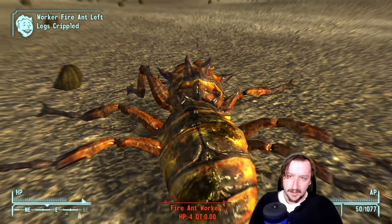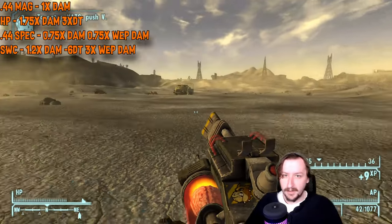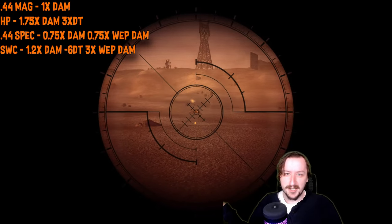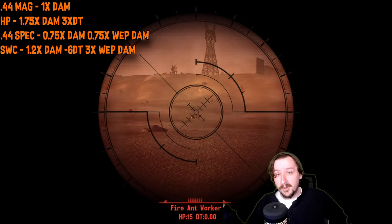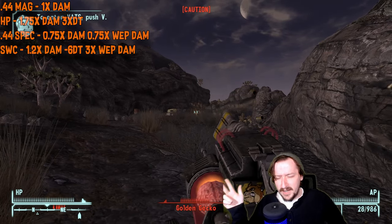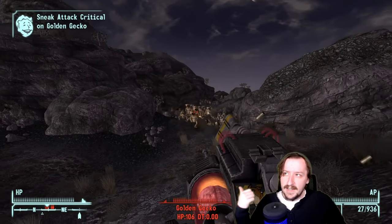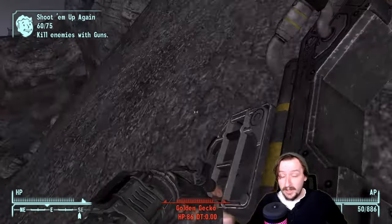For .44 Magnum ammo: you have regular .44, hollow point rounds that work similarly to the .357 hollow points, and .44 special rounds that work like .38 specials — break your gun slower but do less damage. The semi-wad cutter rounds give more damage and punch through armor, but break your gun substantially faster. However, a bonus: you don't need the Hand Loader perk to get them — you can talk to a guy named Jules in North New Vegas and pass a skill check to get the recipe.